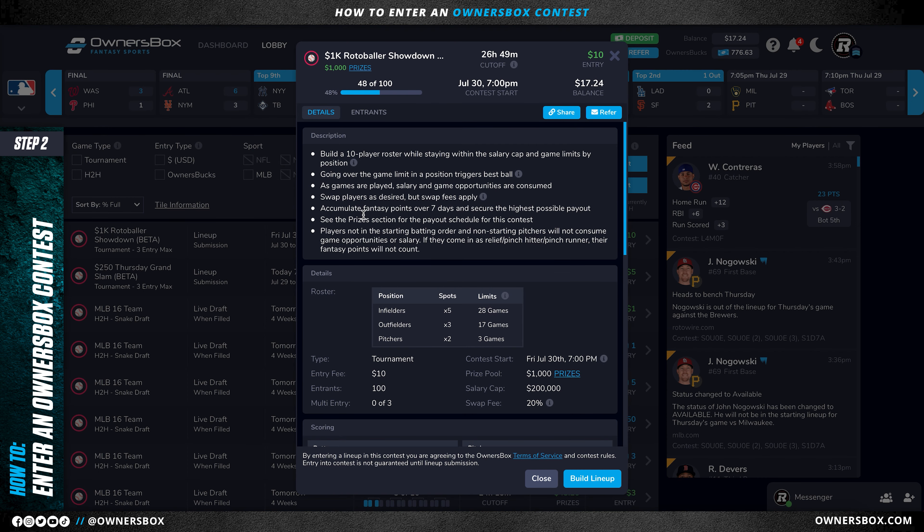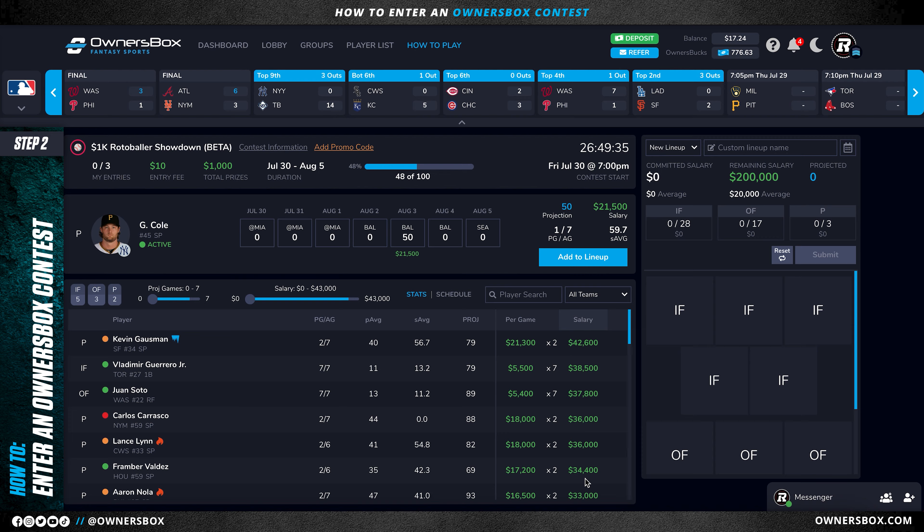Once I've selected the game I want to play — in this case our salary cap game — I'm going to find all the information I need on this screen: the description of the game, when it starts, how many players my team will be made of, the scoring system for that sport, as well as where I need to finish to get paid. From here, I'll click on build lineup and start to build my team.